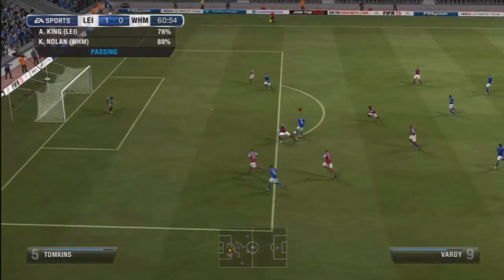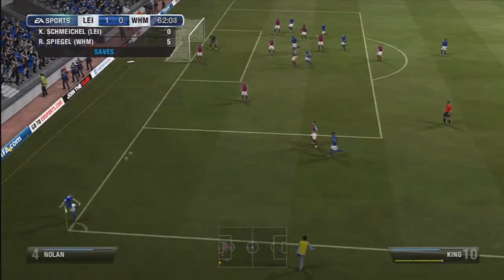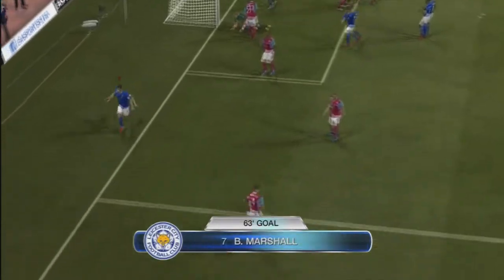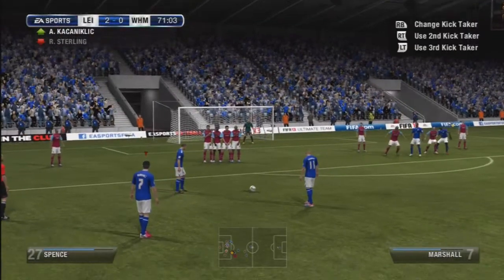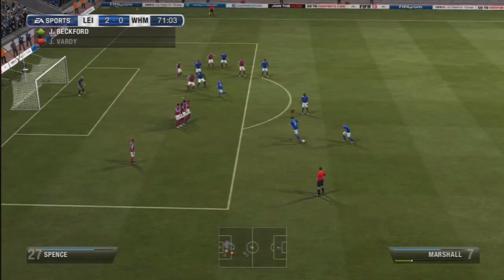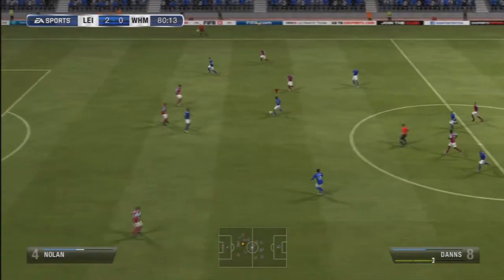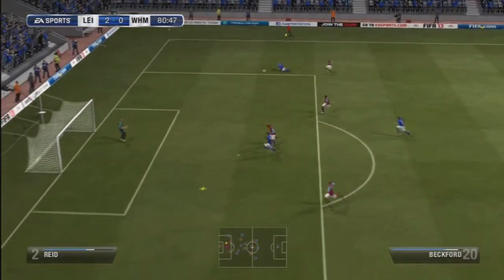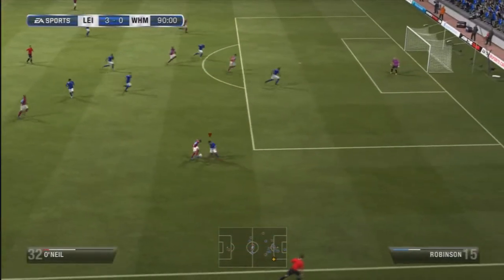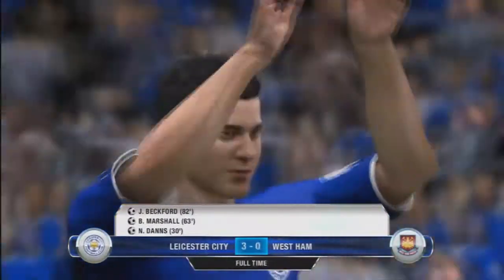Sterling played a nice ball into Vardy who just beat the defender — great save, I don't know how on earth he saved that. From the resulting corner there was a really weird moment but I love the new free kicks on this game — they're really cool. Then Marshall ran down the wing and crossed it in to Beckford, who is a lethal threat in the air, and he smashed it in with his head. Then O'Neill got a decent chance in the last minute, but it finished 3-0.